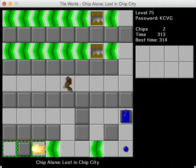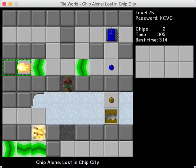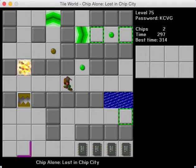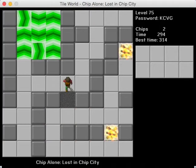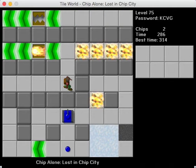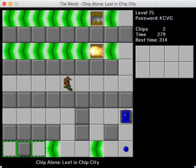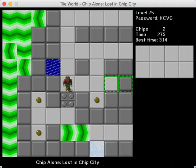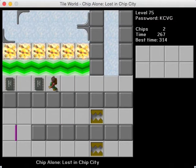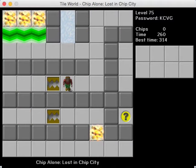Now I need to press the toggle button to let him through. The toggle button's down here — I'm really forgetting this level. The fireball should go all the way over here and end up in the trap. This trap button will release the fireball that's in the top right, because there was a trap up there. Now they're both stuck, so I think these two buttons should take care of them. Now we can get both chips.